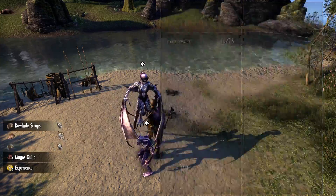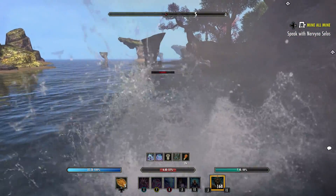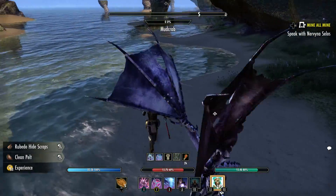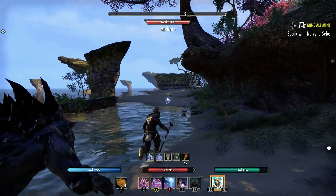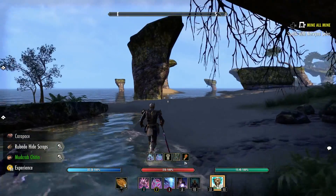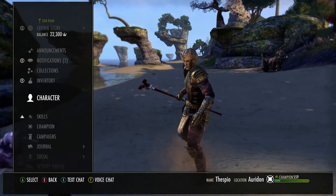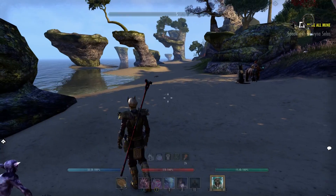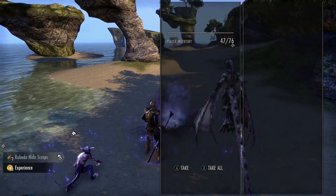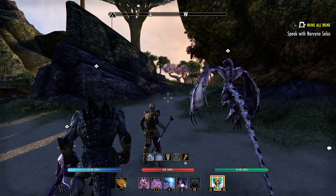I was trying to proc my Daedric Prey there. So instead of like 1,000 damage from the Twilight Matriarch — whatever you want to call it — it does 2,000. That's a pretty big buff. Like it does like 1,200 non-crit, with the crit, with the Daedric shield on. It's very short time, which kind of sucks, but it is really good because it does give the pets 20% more damage, which I like.